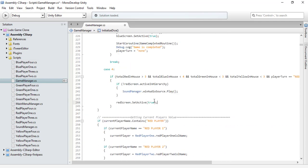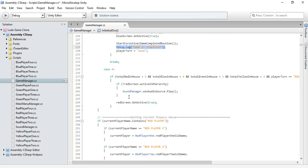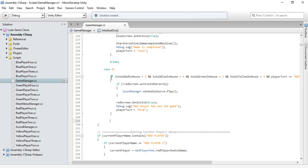Let's print a debug message that says the red player has won the game, and the player turn should then belong to blue, because blue comes immediately after red.